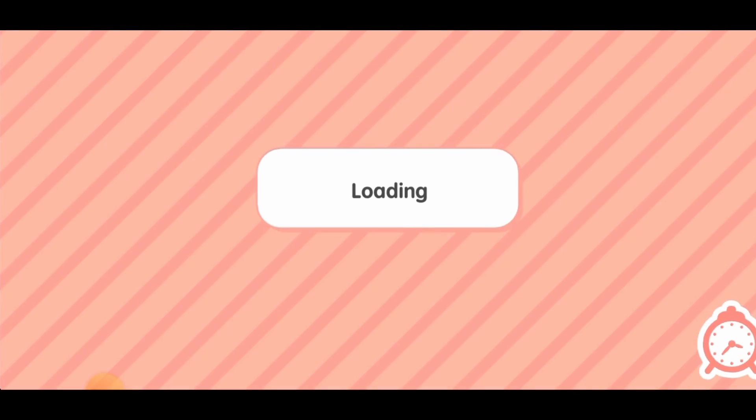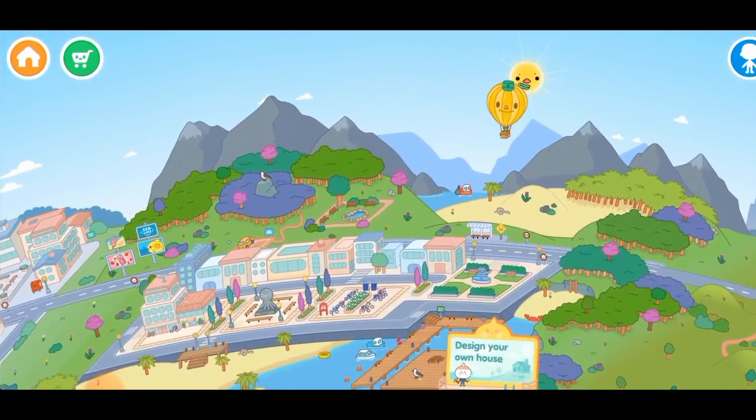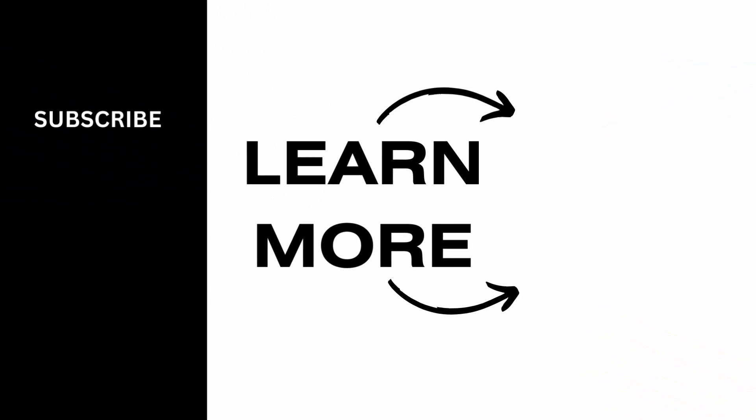Now you can simply tap on the play button and start playing again, and this issue of the disappearing glitch should be fixed. And that's it for this video. We hope you guys found it helpful. Please make sure to hit the like button and subscribe for more helpful tutorials.